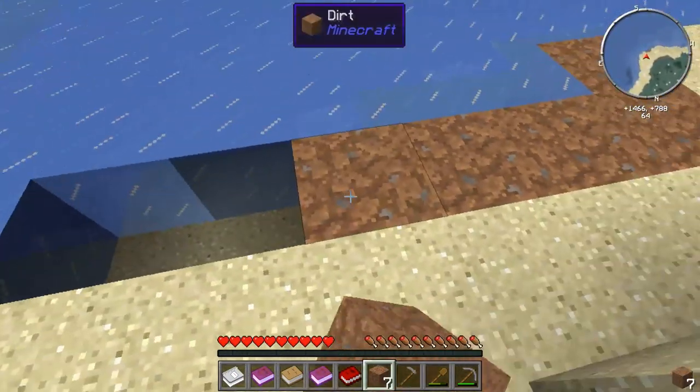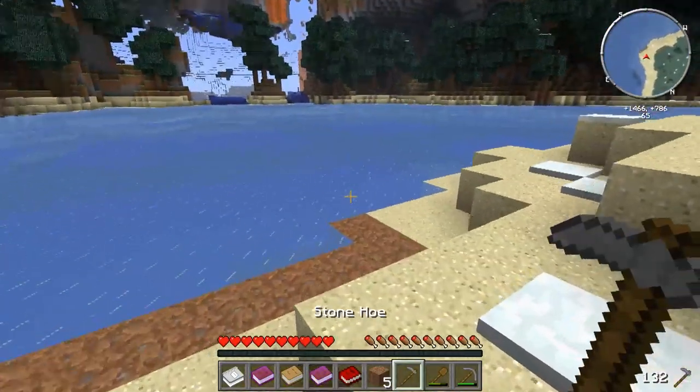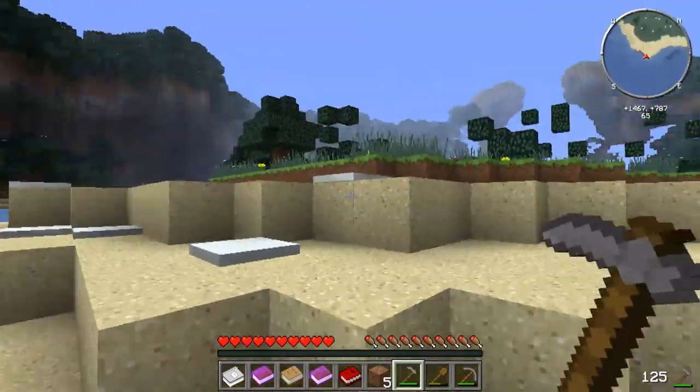This is going to be the place where we build our garden, but we need a few pieces of dirt, so that's what our wooden shovel is for. We're going to plant this dirt near the ice. If we stick some torches near the ice, the ice will melt, irrigating the ground and also allowing our seeds to continue to grow throughout the night because they'll have enough light. Minecraft doesn't know the difference between torchlight and sunlight.